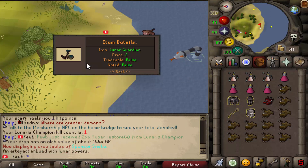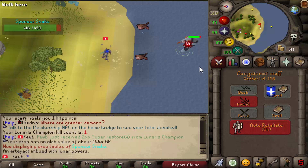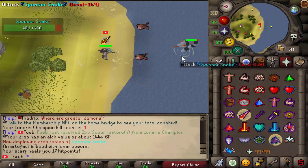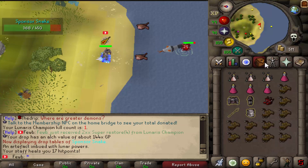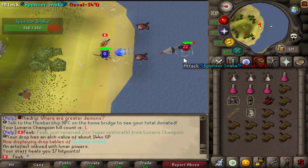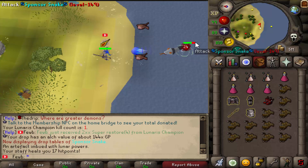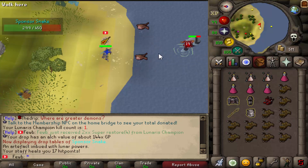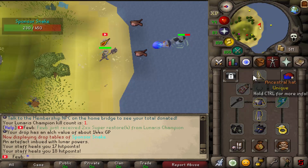Whenever you press on it, it actually opens up this nice little interface. Let's go ahead and kill this sponsor snake and see if these hits are a lot better. Starting off with a 34 and we weren't even praying anything good. This gear does seem a lot better — I was using regular Ancestral earlier and the hits weren't as good. Against a sponsor snake it shouldn't be hitting too hard, but it is doing really, really well — we're hitting consistent 20-pluses.